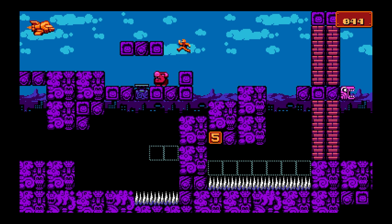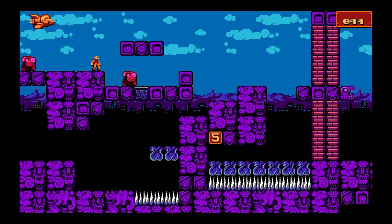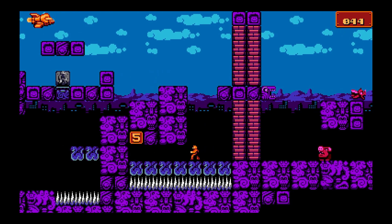Up here, if you're really going for each and every single life, what you want to do is jump to the left twice, arrow, and then stone down at the perfect time. You take out three enemies, meaning you basically didn't waste any lives at all.